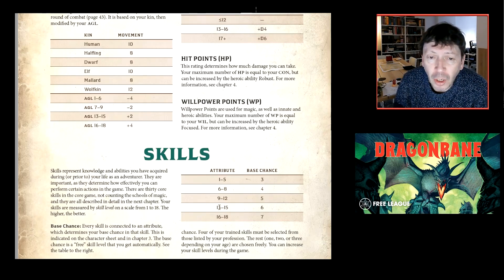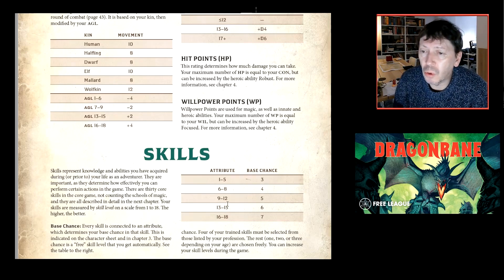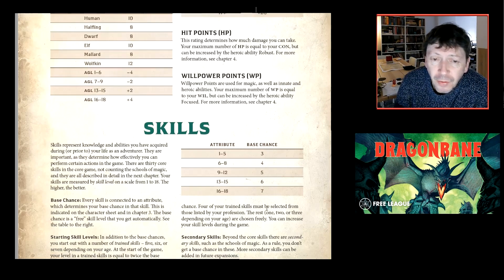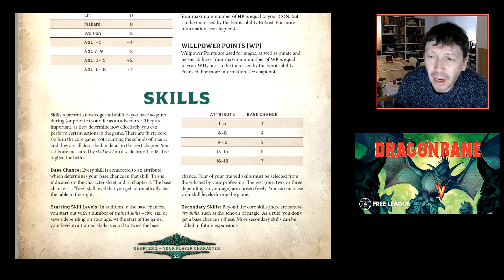If you're a strong fighter around 13-15 Strength, you'll start with roughly a 12 in sword-related skills. You get a number of trained skills, five of which must be from your profession group, and a small number are free picks across the whole skill range. There are also secondary skills, particularly schools of magic, with more promised in future expansions.